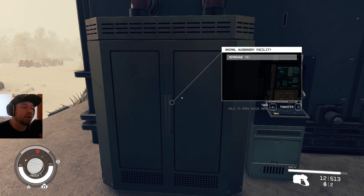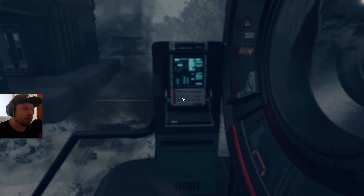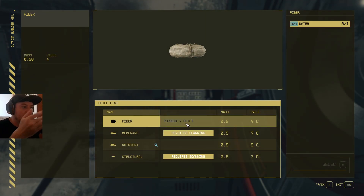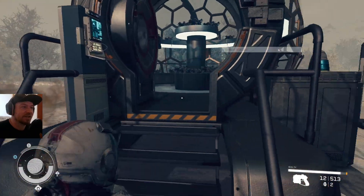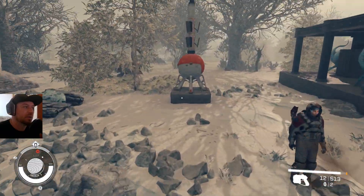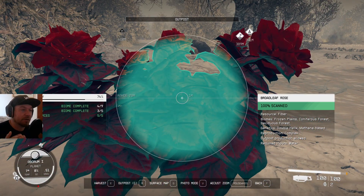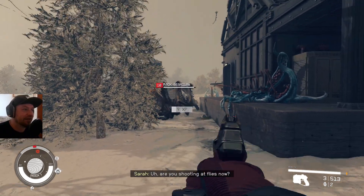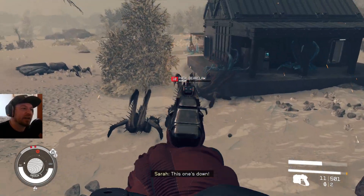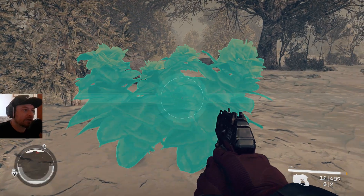One thing to note: your animals actually fight with animals in the area. I don't know if them dying affects the amounts being produced, or if that's just an aesthetic thing. To identify a useful animal when you're out in the wild, you know it can produce stuff because it has a resource listed there and it says at the bottom 'outpost production allowed' — that's what you're looking for.